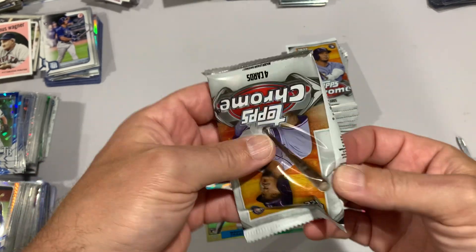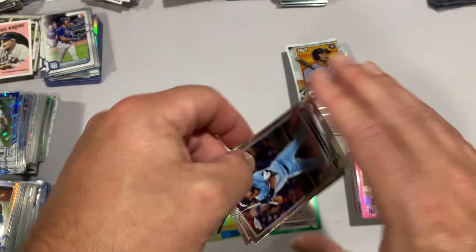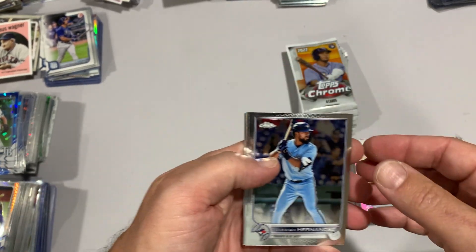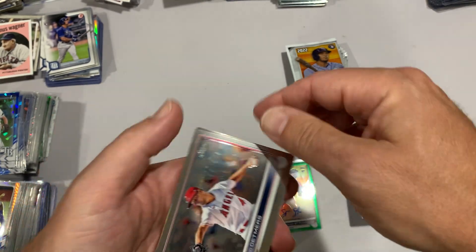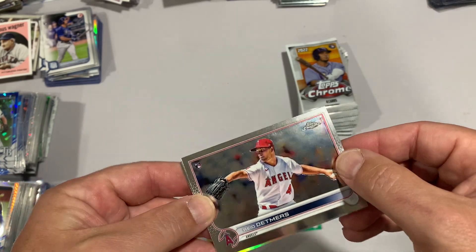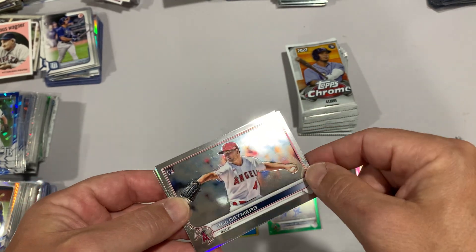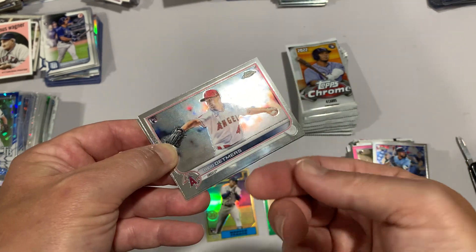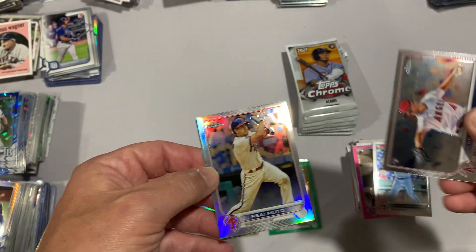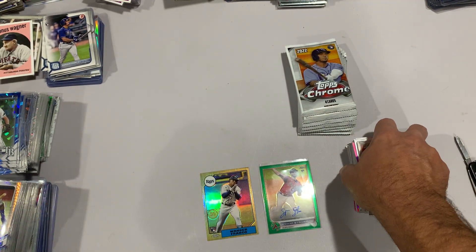Still only the one Wander. To be honest, had we not pulled the Spencer Strider these would be a little lean - definitely not getting your $35 back. Look at this - I don't know if you can see that. There are lines all the way across right through his face, scuff marks. Quality control - another Realmuto and Joe Adell for the first time. That's it for the second blaster.